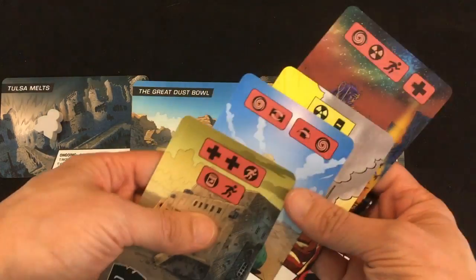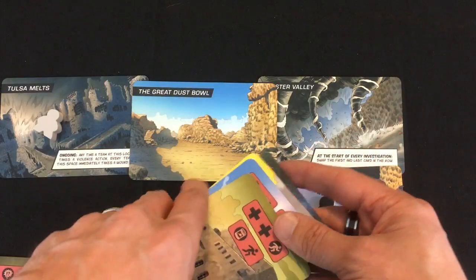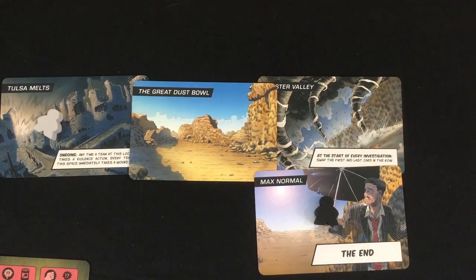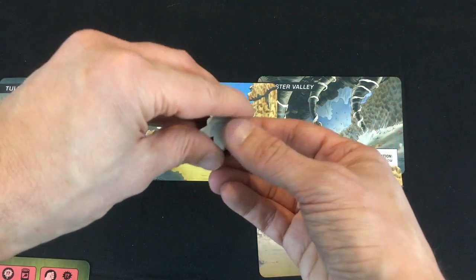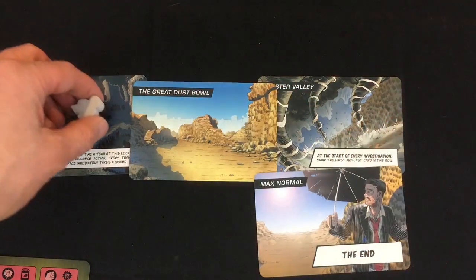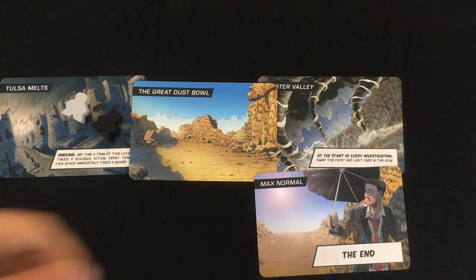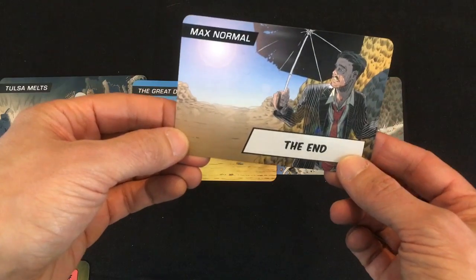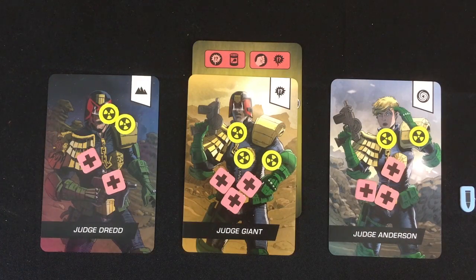I've only won once before out of six plays. There's a good amount of luck — I got a ton of movement symbols, and without those the game might have gone completely differently. Also, I was playing on easy mode. In hard mode, every time you meet the Perps — which happened twice — terrible things happen, and there are more locations to get through. But on easy mode with some movement abilities showing up, we managed to pull it out and save the earth. From all three of our radiation-filled judges, good gaming everyone!